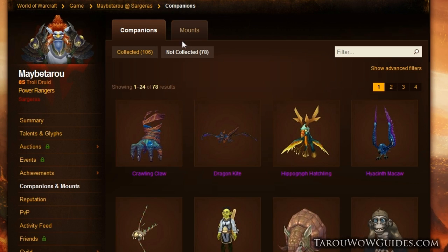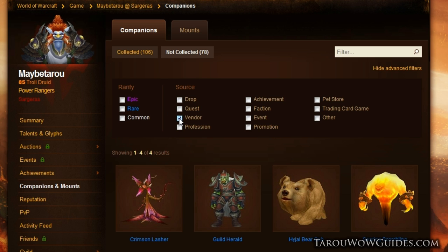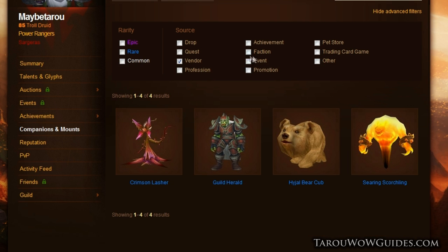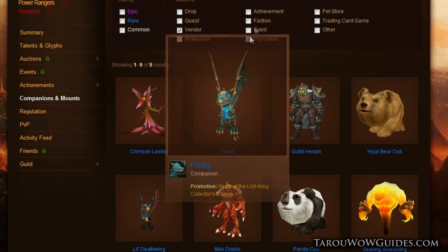Some can be too vague to actually be helpful, but the search tool really helps you sort through which pets or mounts you can get right away that may be missing. By clicking advanced filters at the top, you can narrow down your search to say vendor, bot, or multiple other sources to make collecting all the pets and mounts a bit easier.